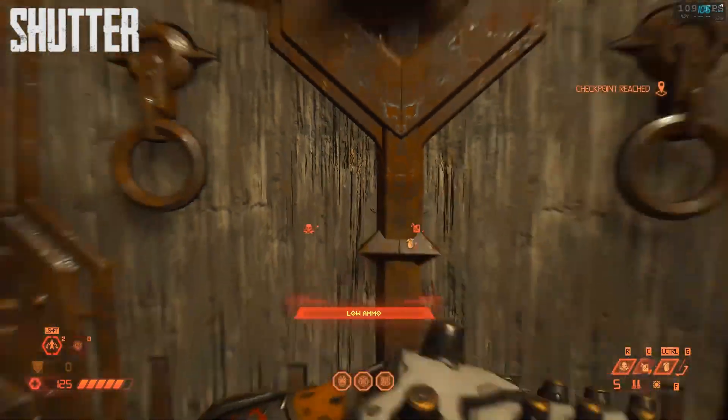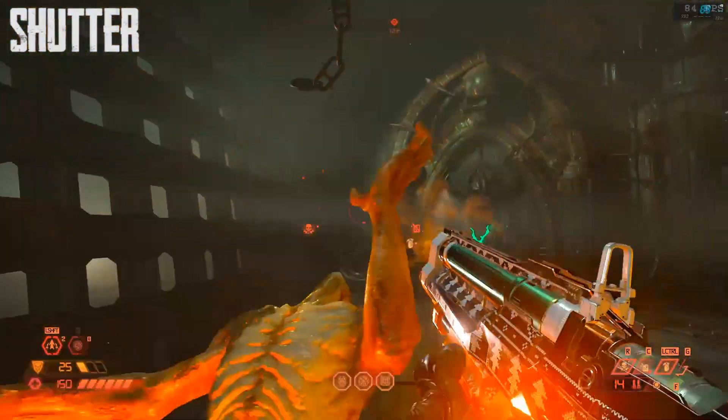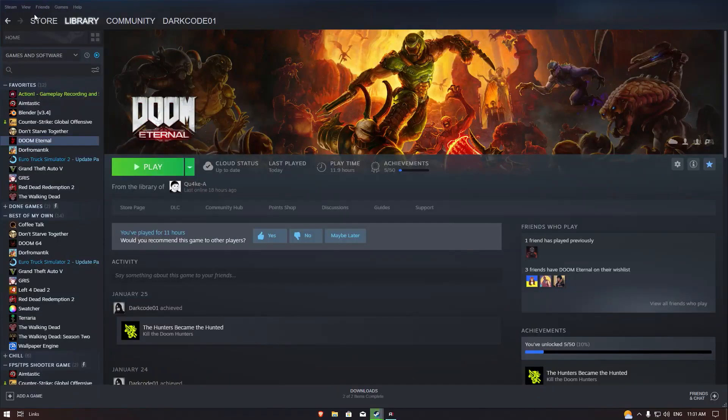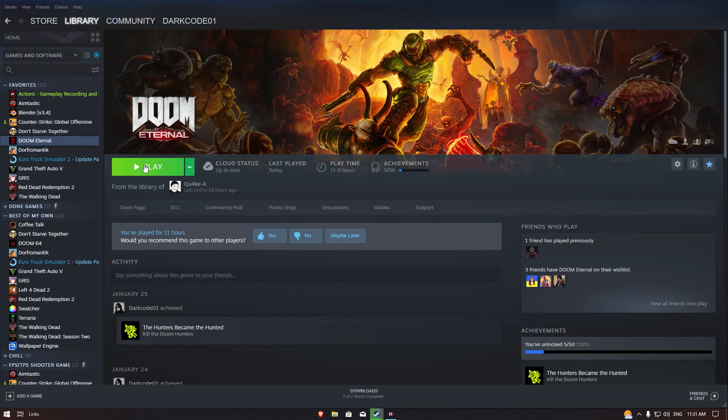So here is the fix. Go here at Steam, in Steam settings. Go here, Shader Pre-cache, and remove this mark and hit OK. It should run OK.